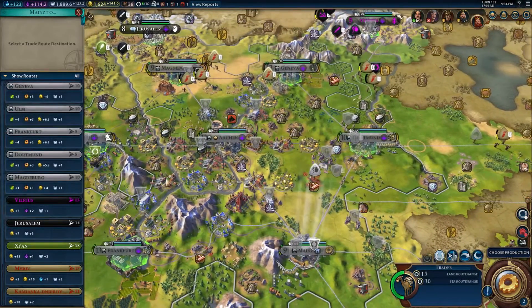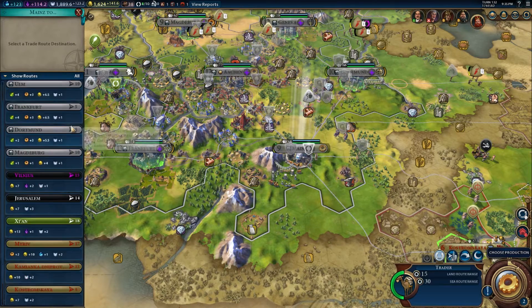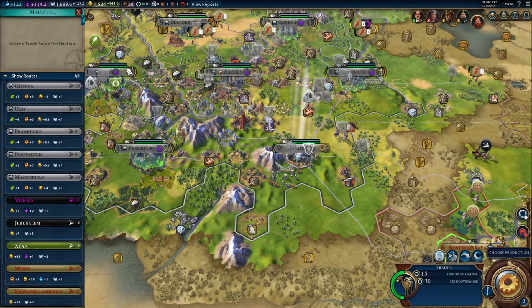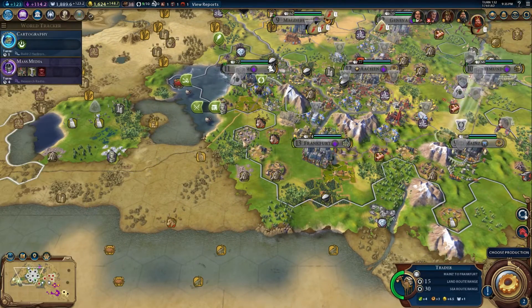We're in Mainz and we're sending this trade route - we want to send it to where we get the most stuff. We can't send it to Aachen because we already have one. So we will send it instead to Frankfurt. We get the same as Ulm, but it won't take as long. We get a lot of money if we go to Shan. We've been doing all internal trade routes, and we can keep doing that.